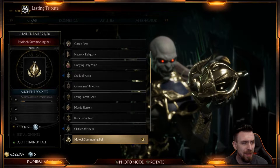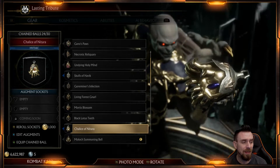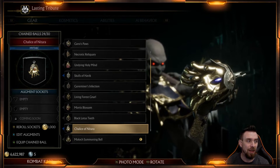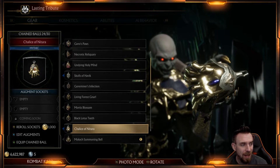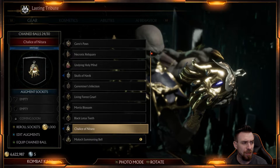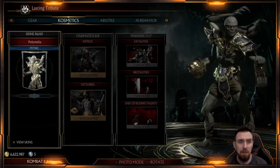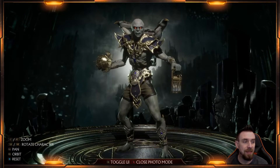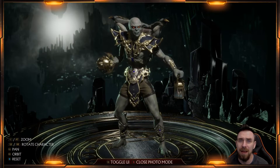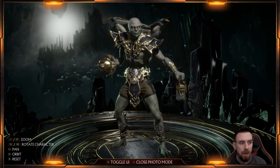The last piece, the 'Moloch Summoning Bell' — I don't know what it is with the gear in these stages just giving us plain boring, not really unique pieces of gear. For example, the one right above it, the Chalice of something — it's cool, it's original, it's unique: has hands sticking down, got little gems in there, long fingernails. I think I got that one in a box or at the shrine. The one we actually got is a little bit disappointing compared to other pieces of gear he has.